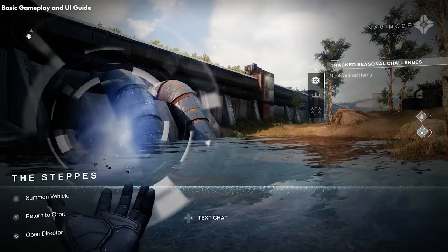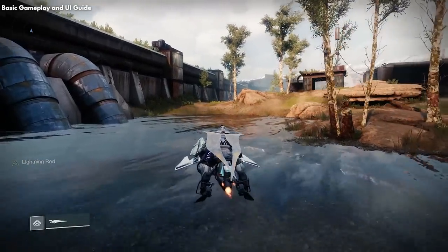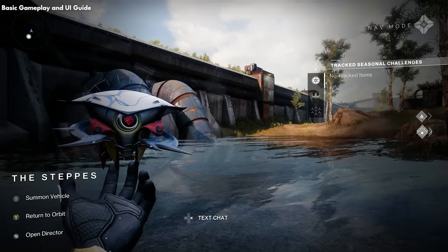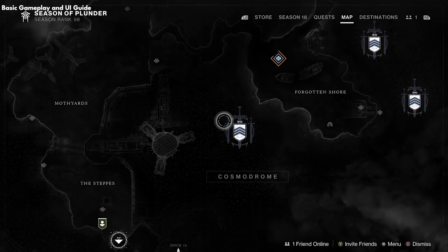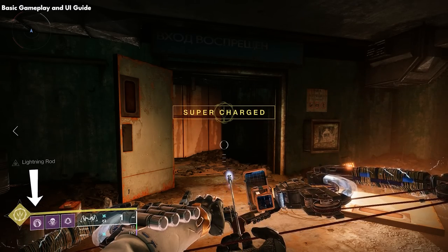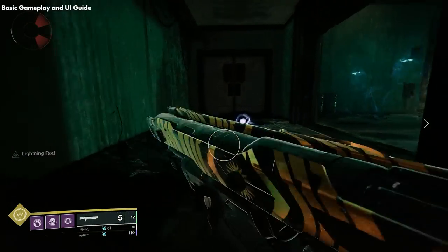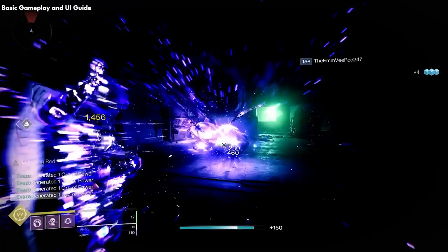Holding the back button — or Escape on PC — will bring out your ghost. From here you can summon your sparrow vehicle once you unlock it and drive around, or return to orbit and go back to the menu screens. If you open the director on a location, you'll be able to see the map of the area — here we are in the Cosmodrome. Above your weapons and abilities, you have your super ability. Once the bar is charged up, you'll get an indication on screen and it will be yellow. I currently have Tether equipped.